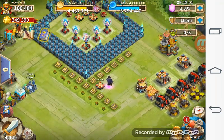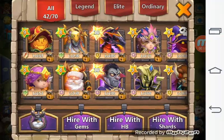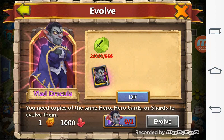Hey guys, welcome back to another video. This is Wayne Rooney and today I'm about to evolve my Vlad Dracula. Let's take a look at him — he's only level 180, I didn't get time to spend with him. I have everything that is required to evolve heroes.